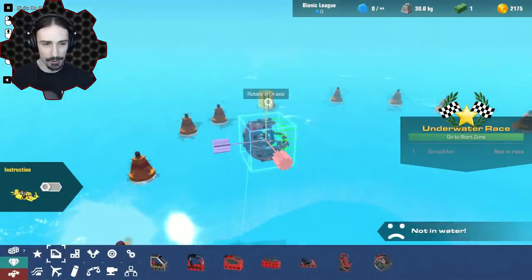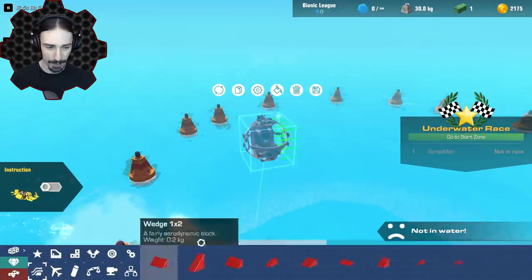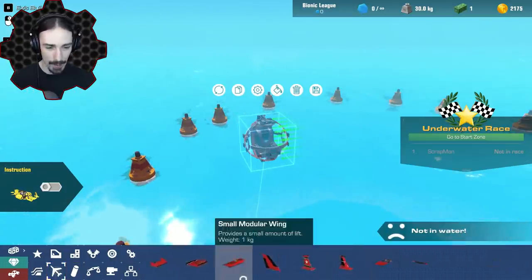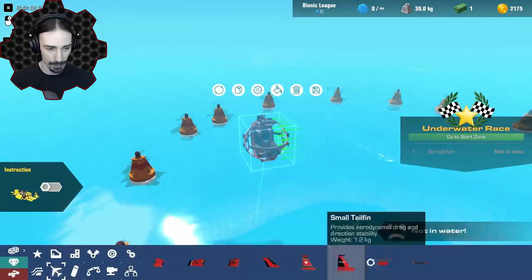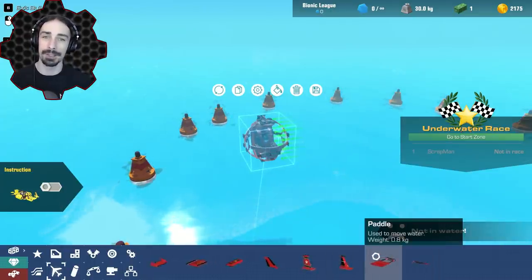Obviously we have to start with the diving bell. I'm not sure how the rest of the vehicle is going to look, but I think I'm going to experiment with paddles. The paddles are way lighter than fins or wings, and we'll just see how this works. Let's get building.